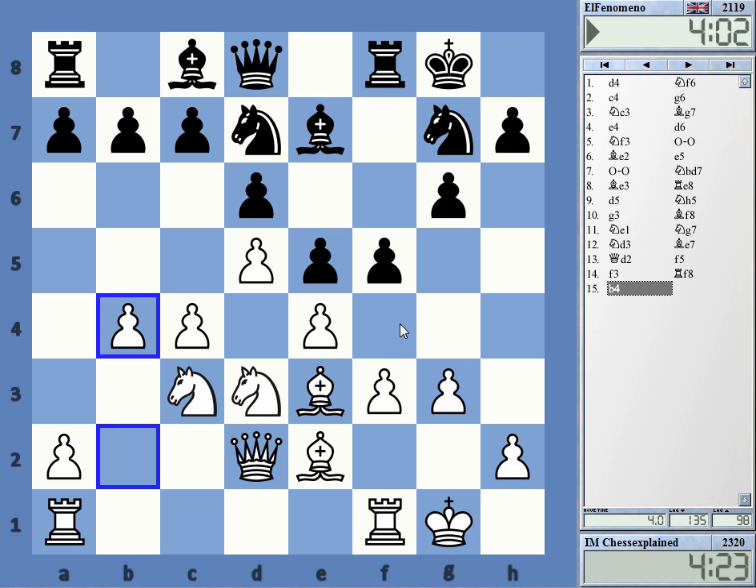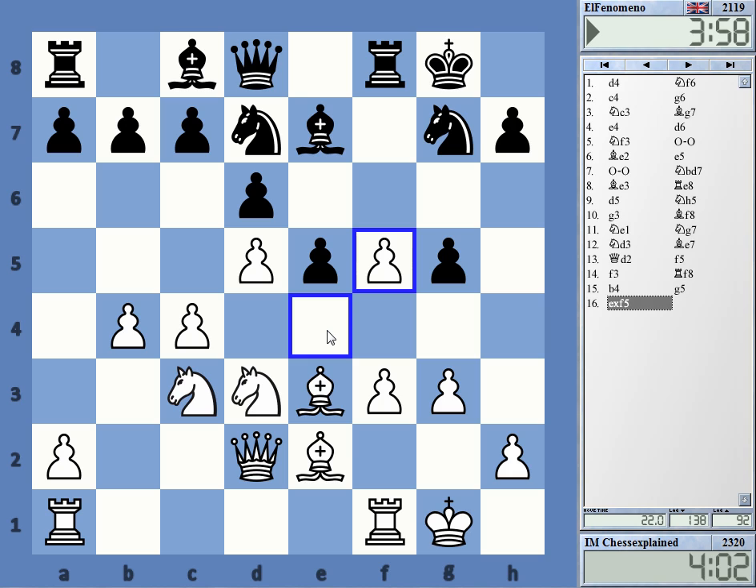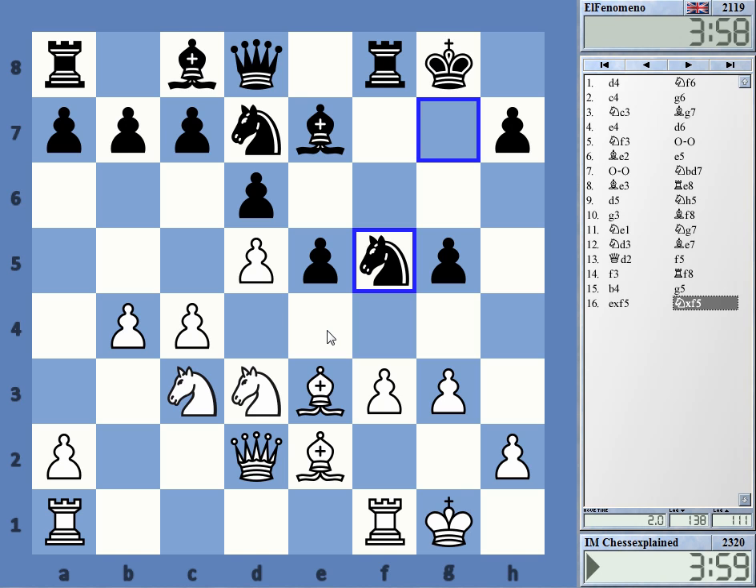That's an okay position. White always has the space and that's not going to change anytime soon. He basically says if I take here it's not a big deal. Allowing f4 is not a great idea. I wonder in this position how important the dark-squared bishop really is.